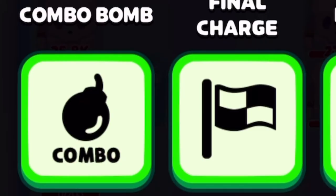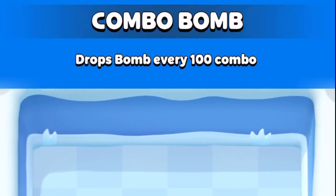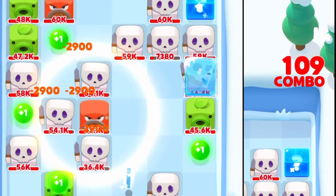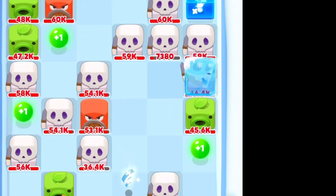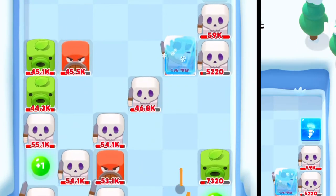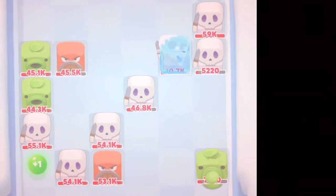Next we have Combo Bomb. The description is 'drops a bomb every 100 combos.' At 100 combos it drops a random bomb from the sky hitting a single tile, which then does damage in a three-by-three area around it. The damage done is five times your normal attack.